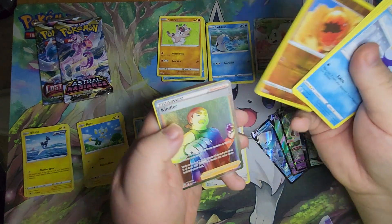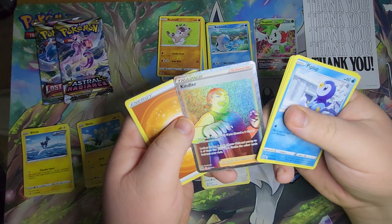Reverse Foil Trapinch, and a Rainbow Secret Rare Kindra.